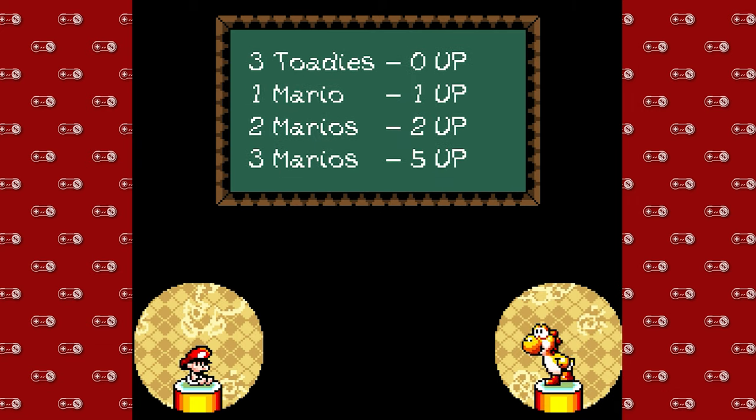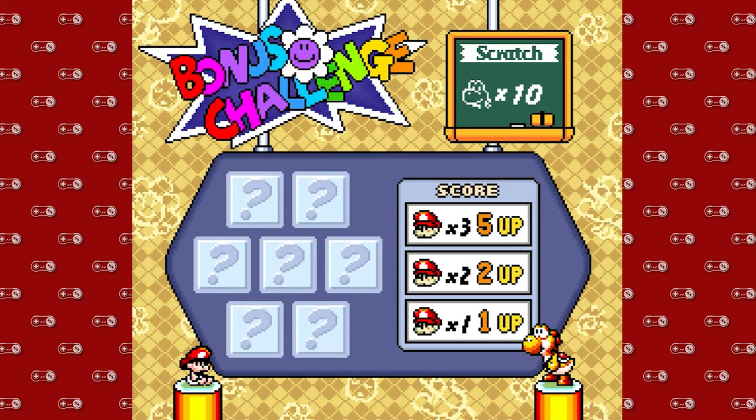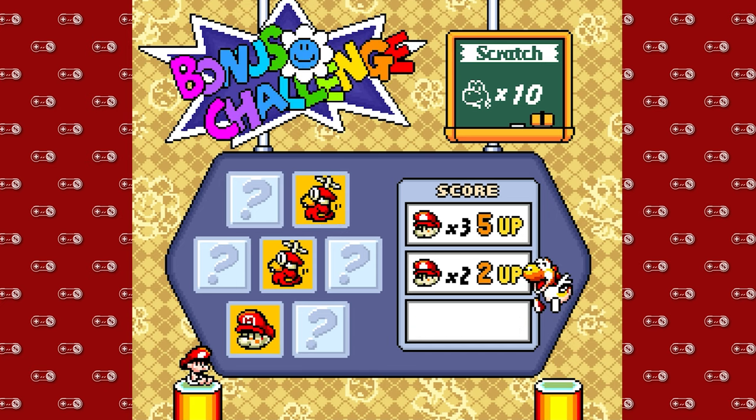This bonus game is a little scratch-off card — maybe you know somebody in your family who loves to throw money on scratch-offs. Maybe you get them for Christmas in your stocking or Hanukkah if you're Jewish. You gotta get little baby Marios instead of the X's. If you get an X, you get nothing, but at least one Mario will get you a life. And that's all we're gonna get today, so we will have netted a life — we're up to 11 lives, which is pretty good.